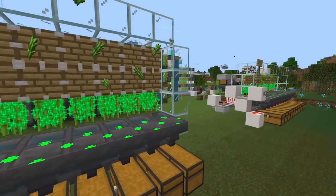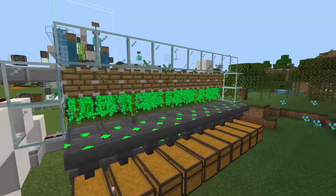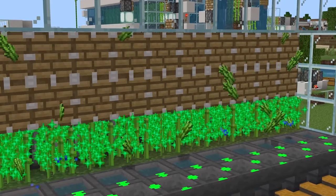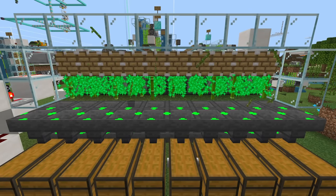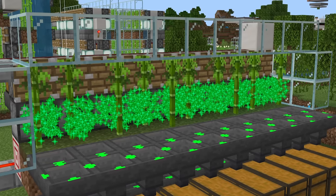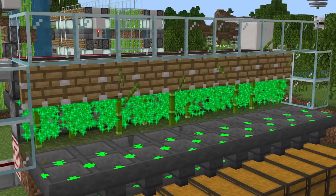The main use case for this farm is you are not patient. You want a thousand sugarcane, bamboo, or kelp literally right now. You don't have time to waste. You don't want to wait for a farm to harvest — you just want all of your items right now. This could also be very good for a super smelter if you decide to use the bamboo, because this could be an emergency backup that kicks on when you run out of fuel.